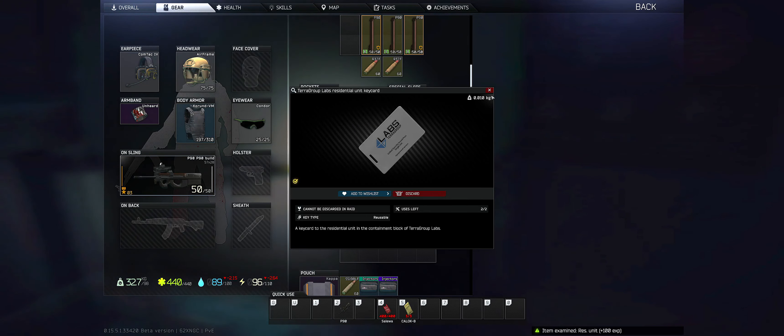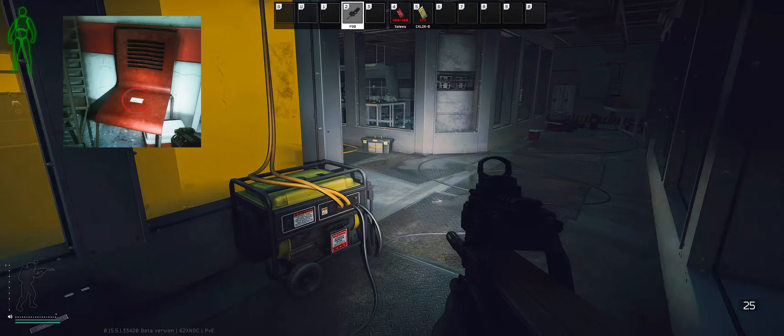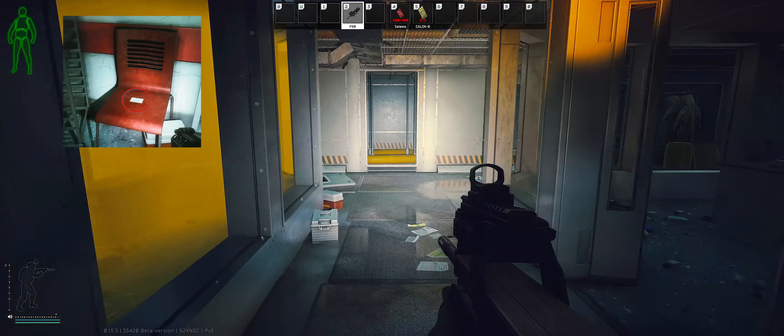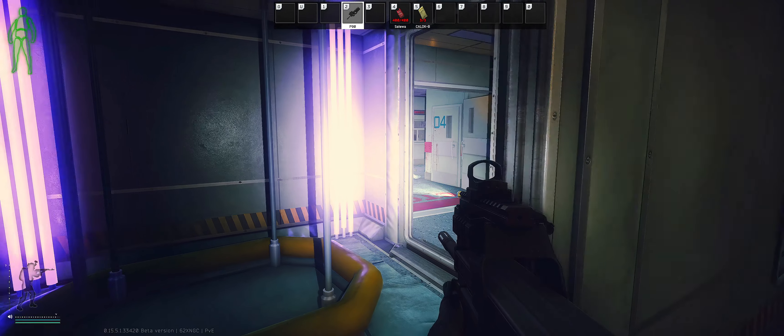It's got two uses, so chuck that in there for now. The next spawn is on the chair to the right of the room, which we need to get into for this quest. Let's go kill these zombies and see if we can find this item.